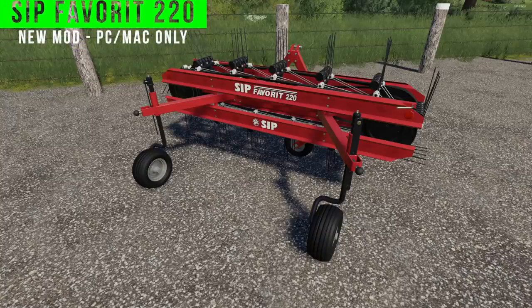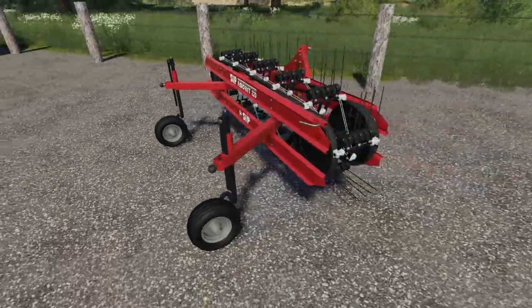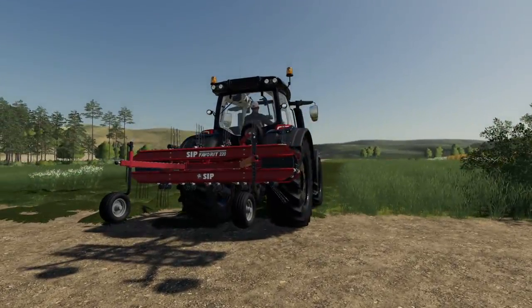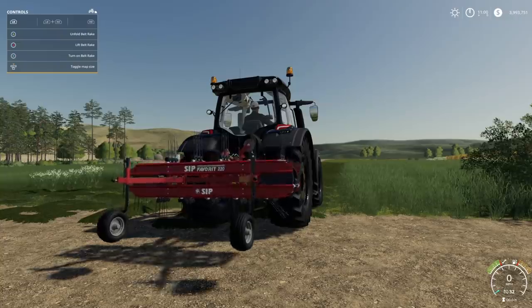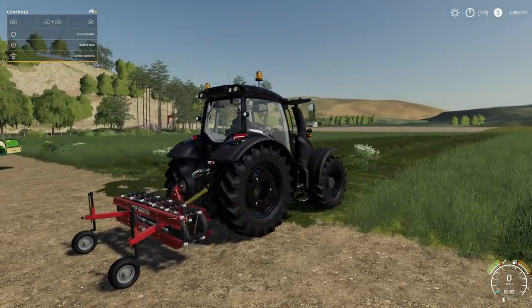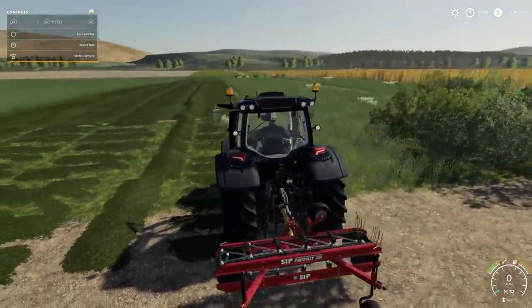Giants have put this back into the game so we're going to talk about it - this is the SIP Favorite 220, for PC and Mac only, and it's a tedder. You may be looking at this going, how do you unfold that? I'm on PC with an Xbox controller. I'm going to hold left bumper or L1 to lower, then hit A to unfold and bring it down. You can turn it on - and yes, you're watching that correctly, that is a brand new animation.